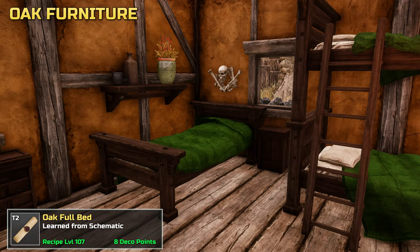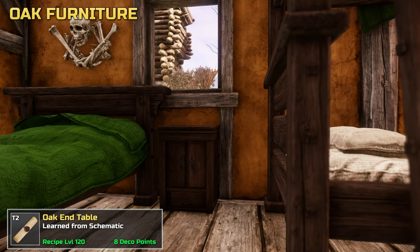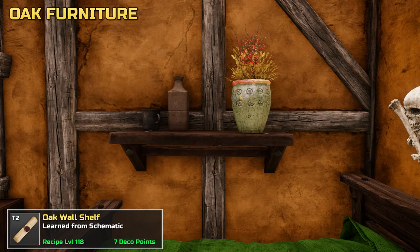This is the full bed. Next to the bed is the end table. And above the bed we got a wall shelf.